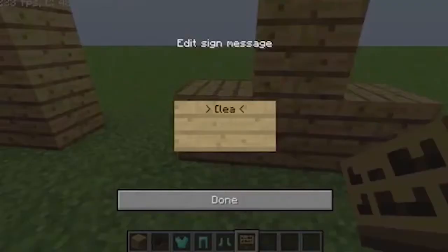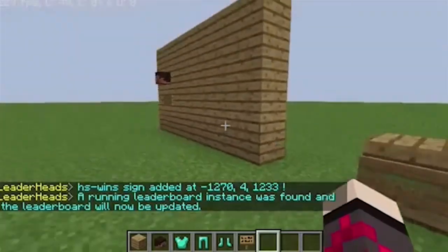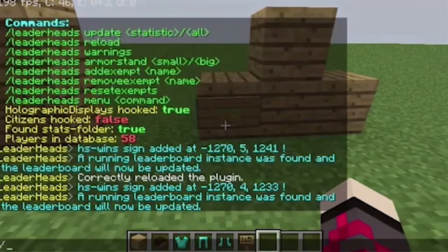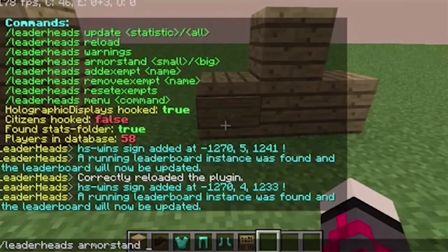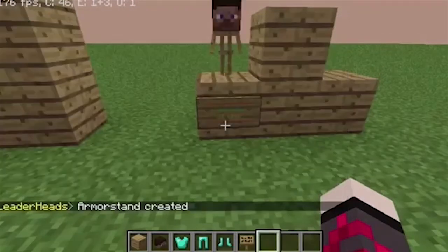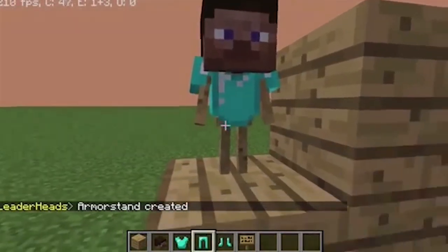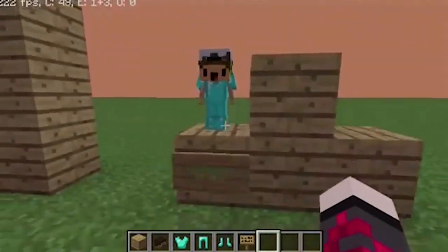There's more than just signs — you can also do armor stands. Place the same exact sign: first line is leaderheads, second line is the stat hs-wins, and the third line is the player position (number one). Then look at the sign and do /leaderheads armorstand small. I'm going to do small — look at the little armor stand, small and tiny. It will load the player's head on top and you can also put armor on it. See, it updated — it has the little guy. Cute, isn't it?